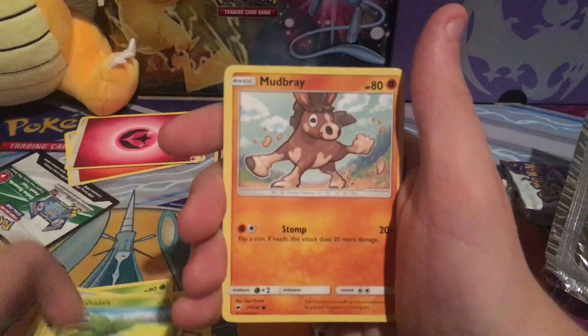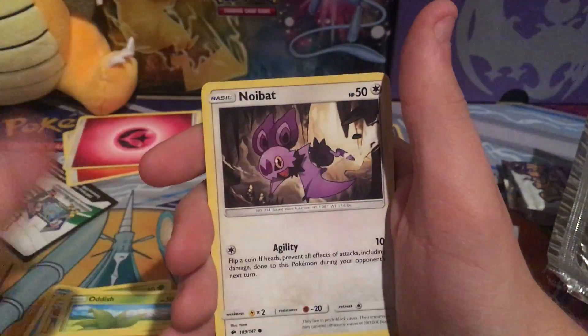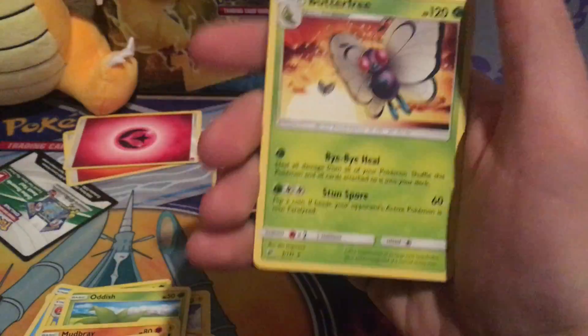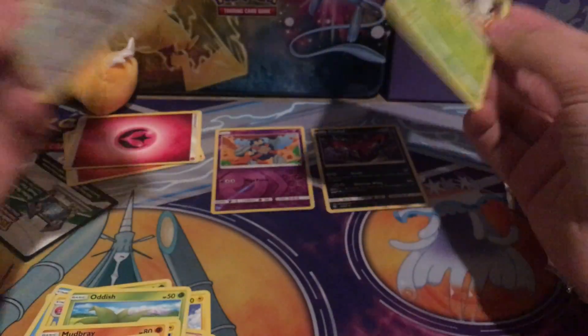Alright, so we have an Oddish, Tynemo, Mudbrain, Stuffle, Noimat, Acerola, Disclops, Simisier, Stuffle Reverse, and a Butterfree regular rare.